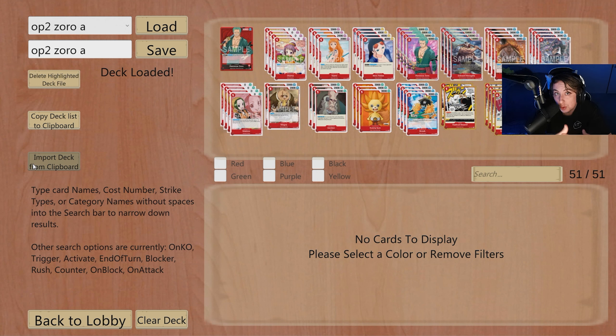We're showing why Black Smoker struggles against Zoro most of the time. If you watched my meta Monday on Smoker, we actually beat Zoro but it was very risky. In this video today we're showcasing a deck that defeats the deck of the week — in theory and as proven, Zoro does well against Black Smoker.